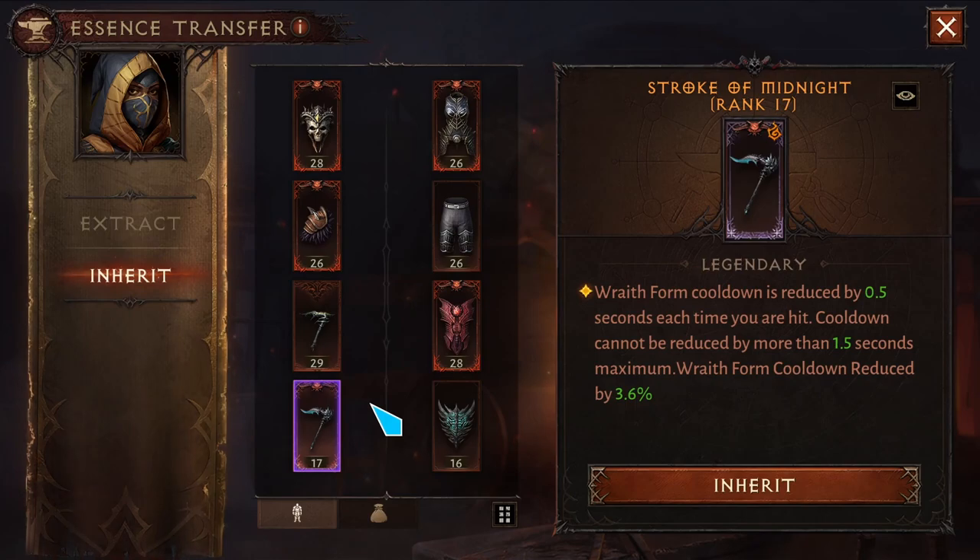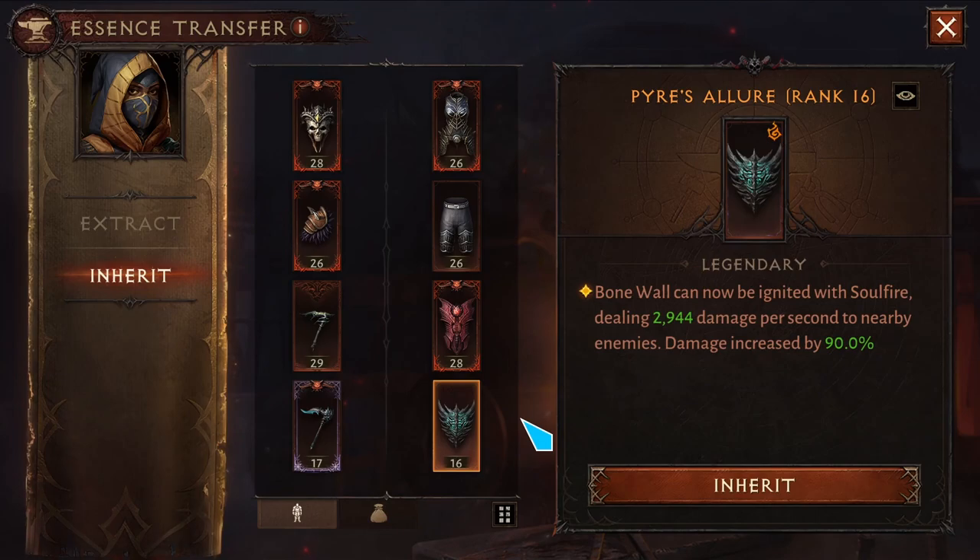For the second main hand, I'm using Stroke of Midnight — my Wraithform's cooldown is now reduced by half a second each time you're hit. A cooldown cannot be reduced by more than one and a half seconds maximum. Wraithform cooldown is also reduced by 3.6 percent.